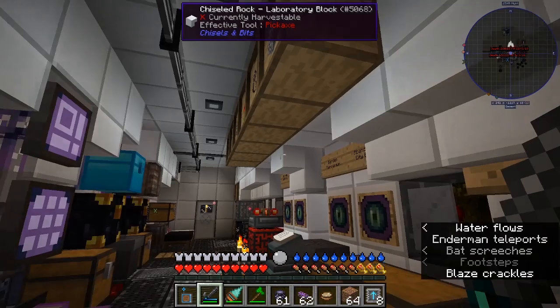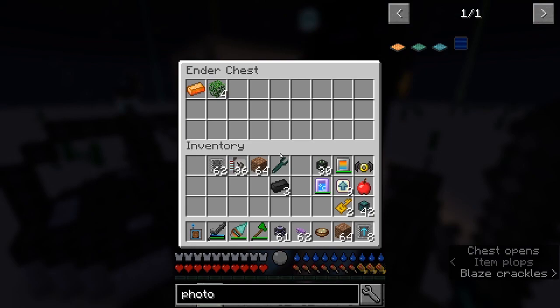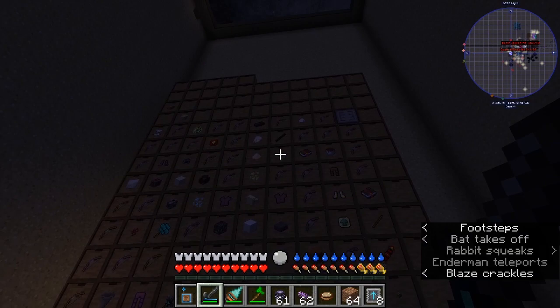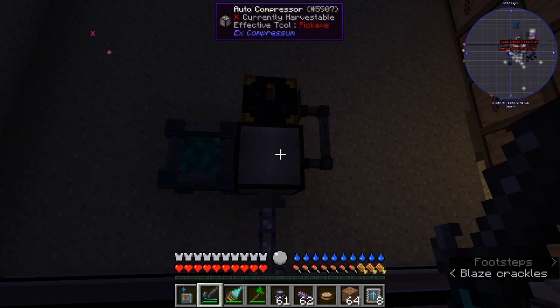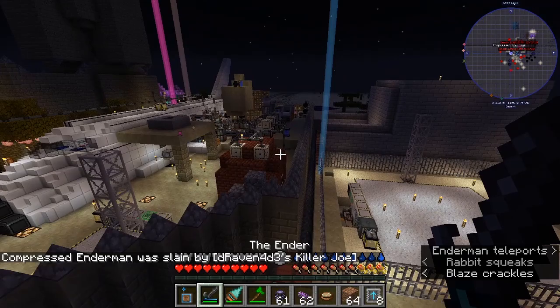I've got tier 4 void ore miners — they work pretty quickly and go straight into the AE2 system. This is a storage room down here — drawers full of stuff that I can void. There's always swinging bows and things in these packs. This machine just takes stuff out of the AE2, compresses it, and puts it back. Not super exciting.